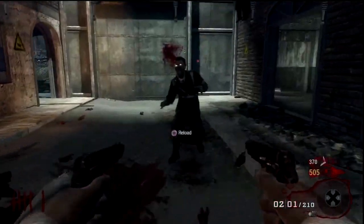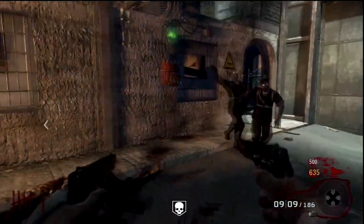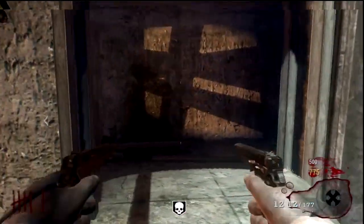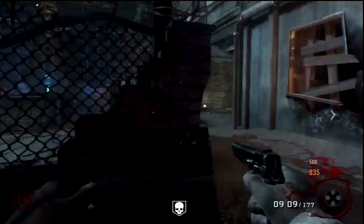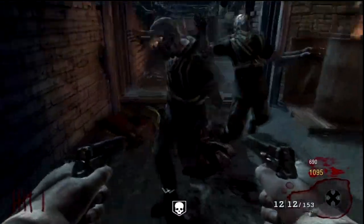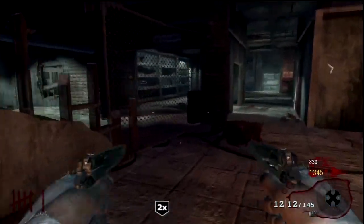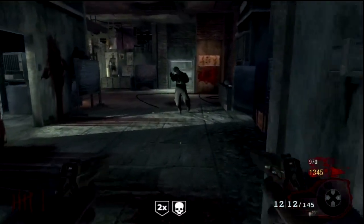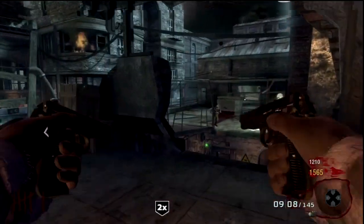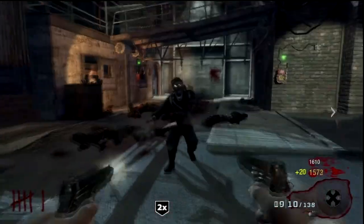We get a nice insta-kill buff just to start off the round. So I can go ramble with these dual pistols and not worry — does that not look fun? The spirits of my ancestors are with me! We even get some double points. Insta-kill is going to run out, but luckily I managed to kill that zombie before he came and attacked me. And I make it back where my partner is. That was a fun little adventure.